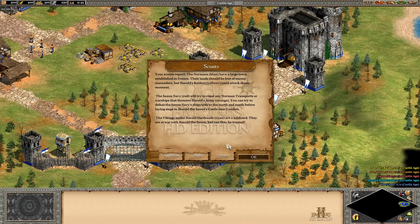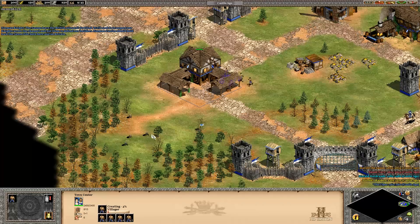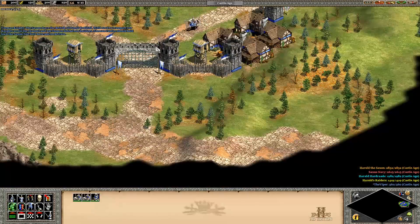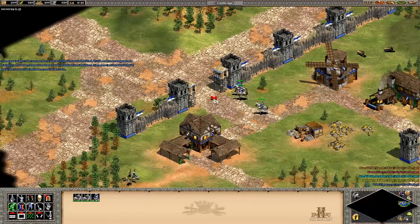The Normans have a large town established in France. Their lands should be free of enemy marauders, but Harold's raiders could attack at any moment. The Saxon navy will try to repel any Norman transports or warships. You can try to defeat the Saxon navy by taking out shipyards to the north and south before laying siege to Harold the Saxon's castles near London. The Vikings under Harald Hardrada are a wildcard - at war with Harold the Saxon, but can they be trusted? We shall see. Norman castles should hold back the Saxon tide both here and on Britain.